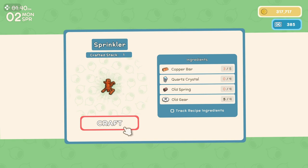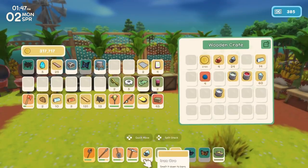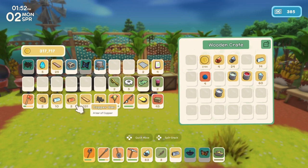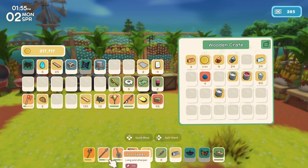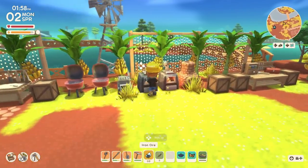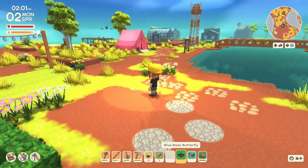Sprinklers — this is where we are gonna run into a little bit of a problem. We are very, very low on copper bars and we don't have any copper ore to make bars, so we are going to have a lot of work to do. And now we only have one tin bar. We are gonna have to go find some copper today.